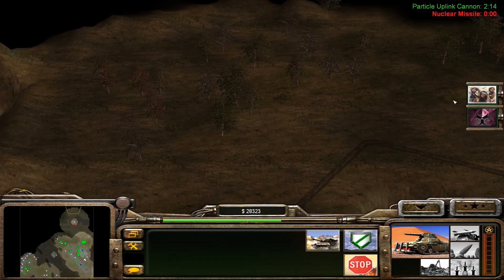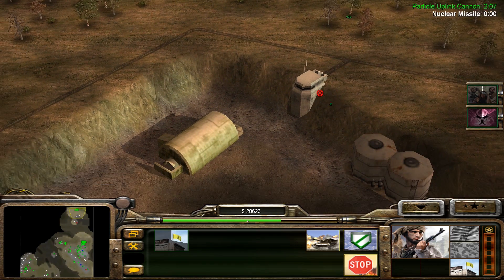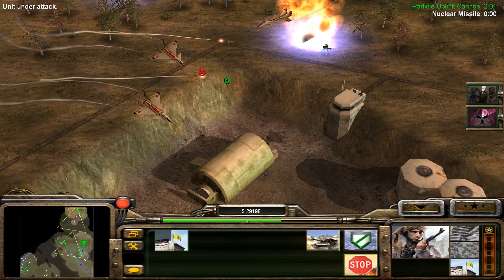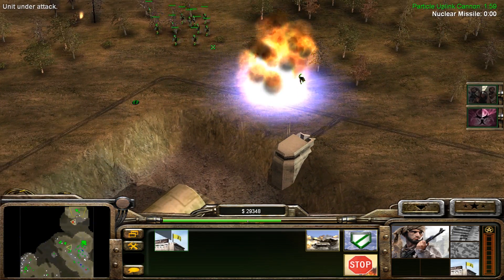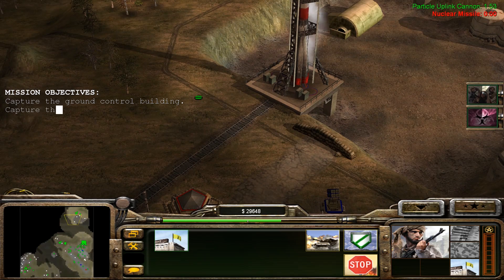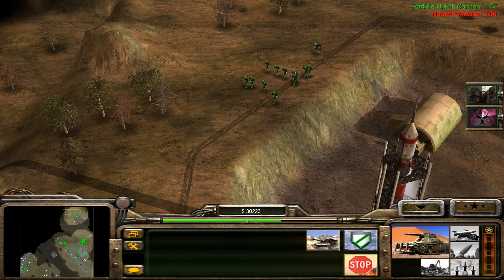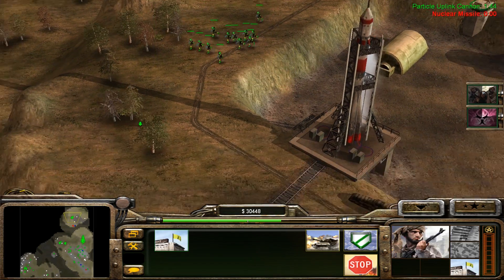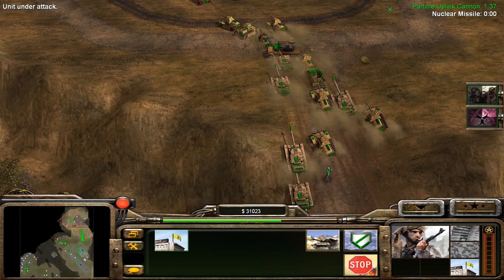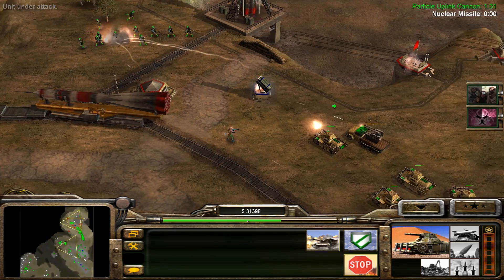Let's see what happens if we put rebels up over here. Let's spread out. Let's make our way from the north and the south. There's our missile. We will cleanse them from our land. The GLA missions were incredibly easy compared to the Chinese missions.